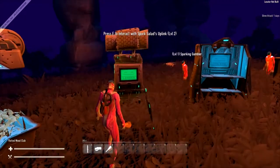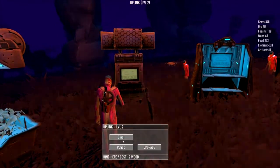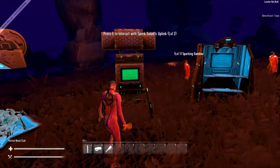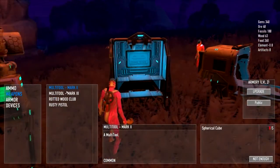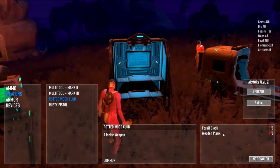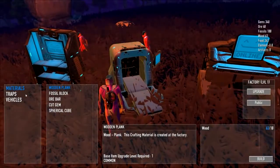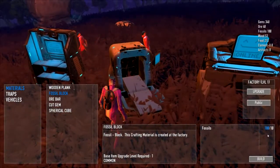The uplink is your spawn point — press E on it to unbind, make it public, or upgrade it; I think upgrading might let more players join the uplink. The armory lets you build weapons and ammo, and this is where those special resources come in. To build a rotted wood club, for example, you need 8 fossil blocks from special fossil drops and wooden planks from trees. If you're not patient enough to wait for drops, you can use the factory to craft them — 10 wood makes a wooden plank, and 10 fossil makes a fossil block.